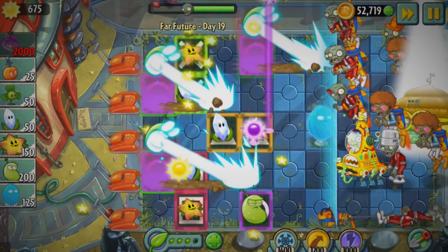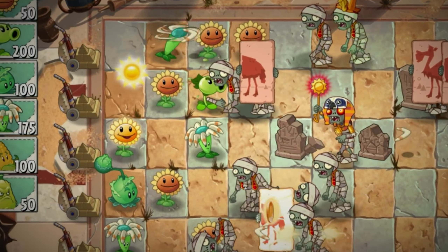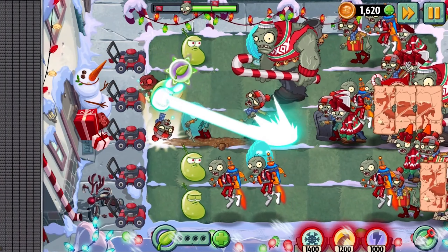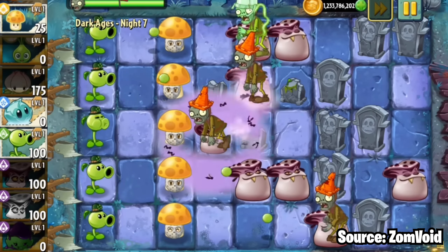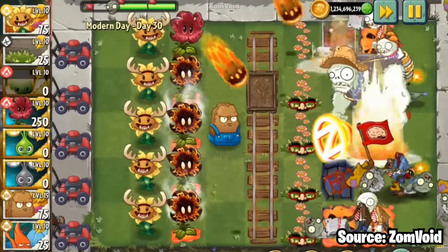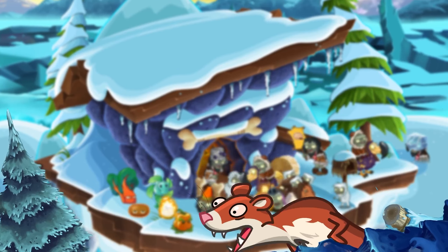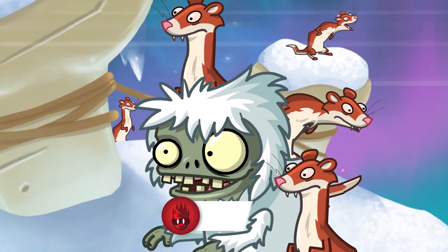Hi guys, today we're taking a look at some upcoming content for Plants vs Zombies 2, making its way to the game in version 10.1.1, which has been forecast to release in December. Most recently, two new plants, Vamposini and Meteor Flower, have taken the spotlight with their release coming very soon indeed, but today we're going to be taking a look at a very familiar face, Chili Pepper.